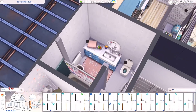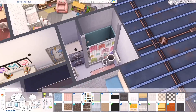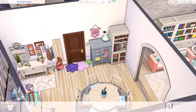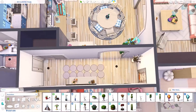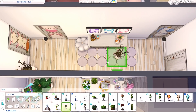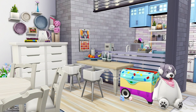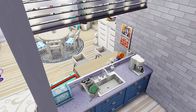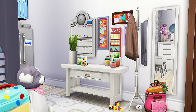The last thing we're doing is decorating the bathrooms. The mom gets her own private bathroom — I thought that was necessary; the 100 baby challenge would be a stressful life so the least I could do was give her her own bathroom. Everyone else shares one bathroom which also has laundry machines. If you like this apartment you can download it from the gallery — my ID is EvelynYT — and you can find it under the hashtag Evelyn or EvelynYT.